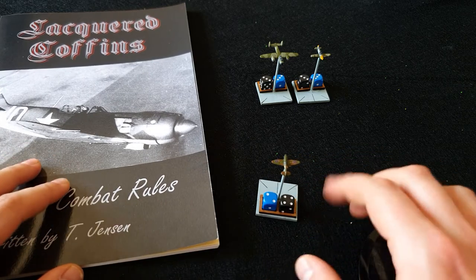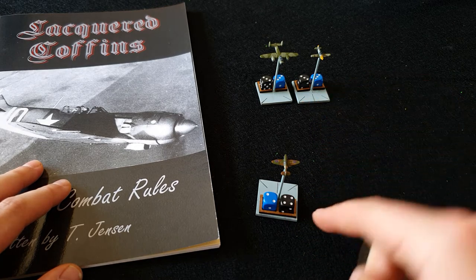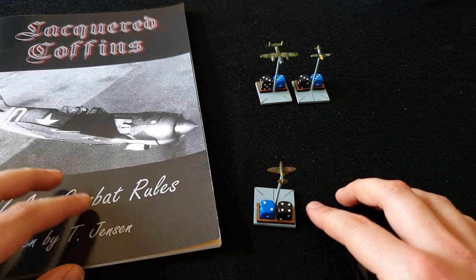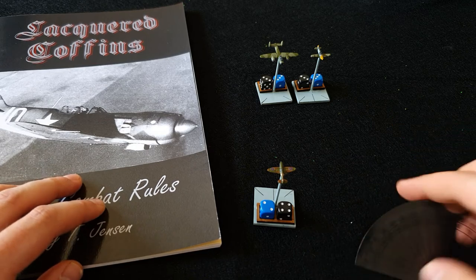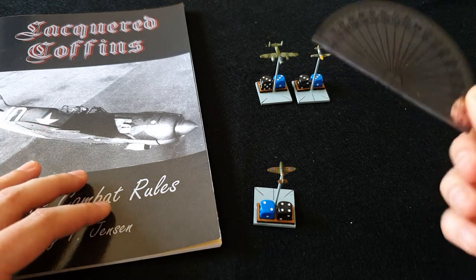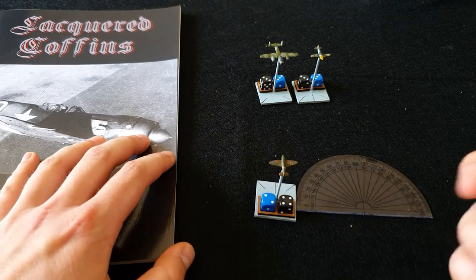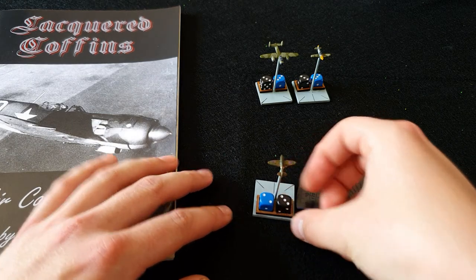If it was my turn and I activated the Spitfire, his speed is currently four, so I would move him forward eight inches — you move forward double the number of inches as pips shown on the speed dice. He would move eight inches in a straight line and then I get to do his voluntary activation. Every aircraft does a mandatory activation — move double their speed — then you get a voluntary activation where, using a standard protractor, you can do a voluntary maneuver. There are no awkward templates to cut out and you don't need hexes. You can turn, or increase or decrease your speed, climb or dive. To climb, you reduce your speed dice by one and climb by one altitude.